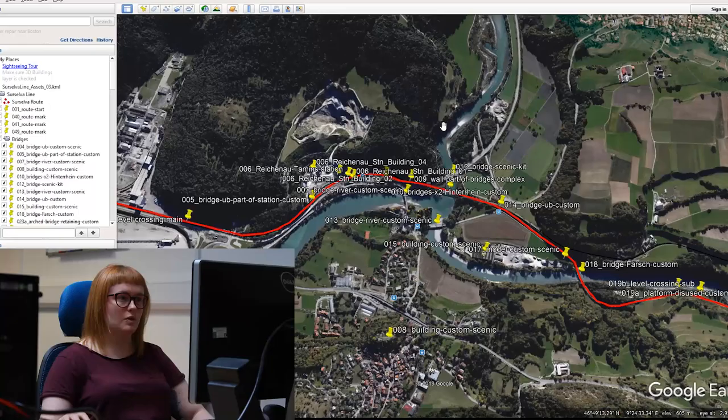Hi, my name is Laura. I head up level design here at Rivet Games. There's three of us here in the level design team: myself, Emma and Duncan. I tend to take a larger view of the route as a whole and try to keep on top of everything from start to finish. The guys will jump on and help put things together in smaller, bite-sized chunks as we go. Some people have strengths in different areas, so you have to divide the tasks up to try and play to people's strengths.